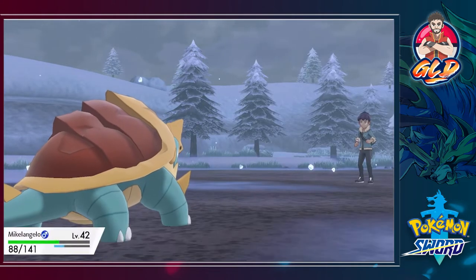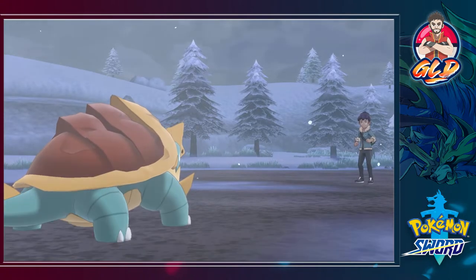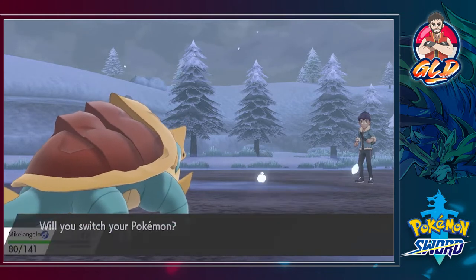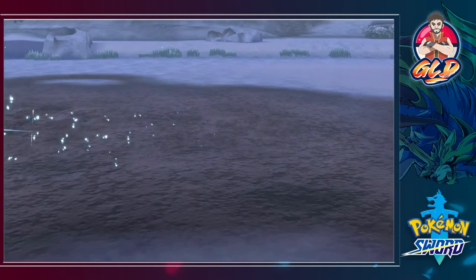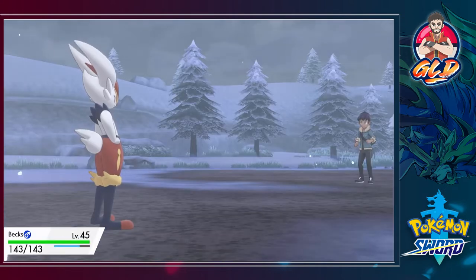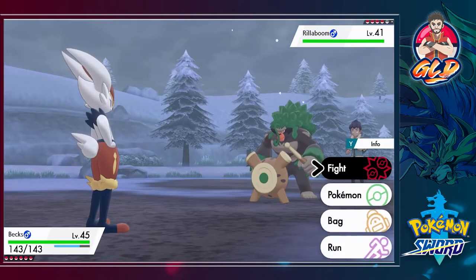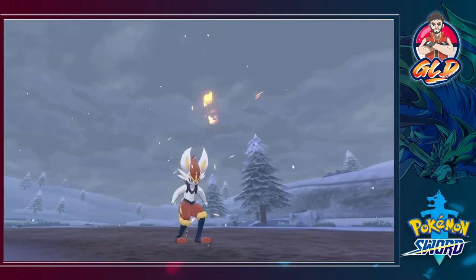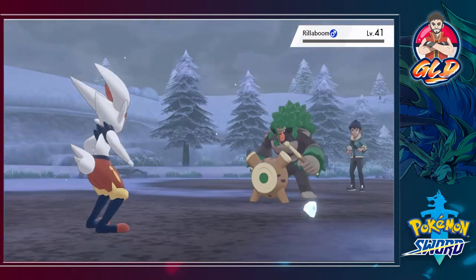Shell Bell for the win — Drizzile grows to level 41. More hail — gotta love the hail. Here comes Rillaboom — I've got the Pokemon for this job. It's not my fault his whole team is weak against my Fire type. Let's go straight for Pyro Ball — bend it like Beckham — and there we go, Rillaboom defeated.